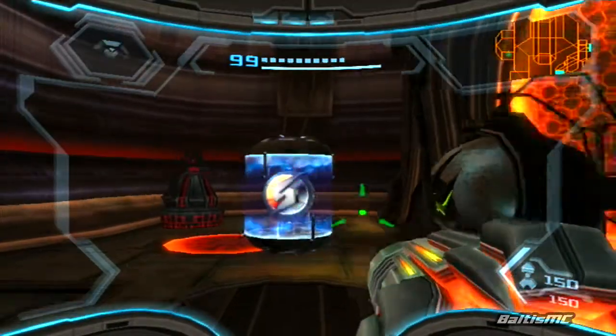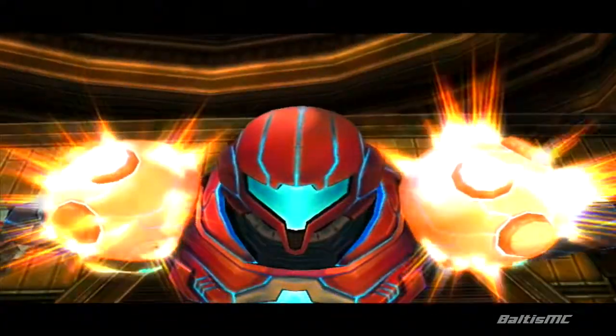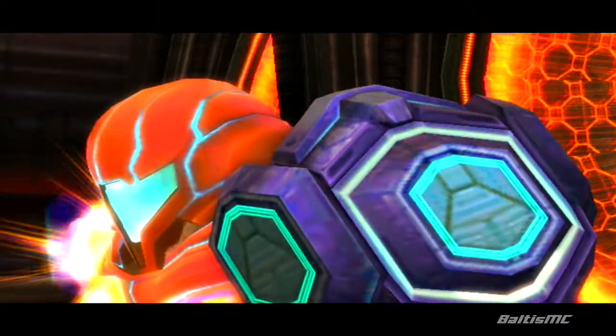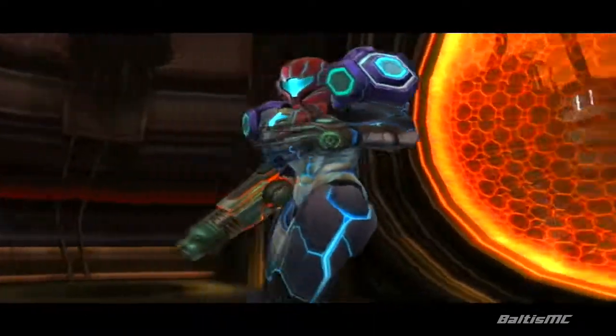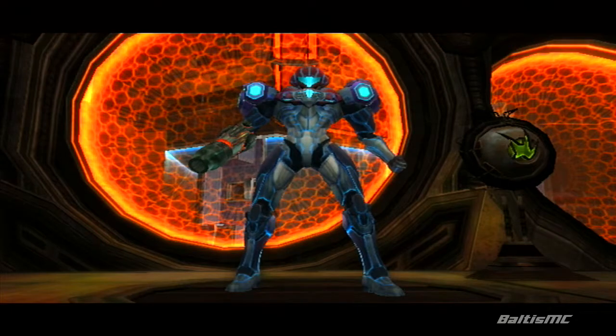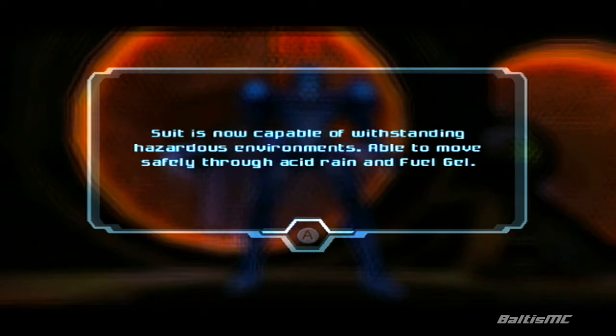That brought us in here to this control room. Let's go ahead and grab it. With that we have finally collected the Hazard Shield — so with this not only are we safe from the acid rain but we're also safe from fuel gel as well, which is really nice.